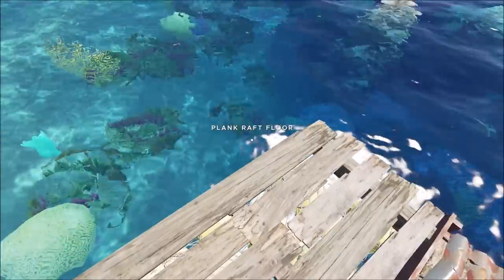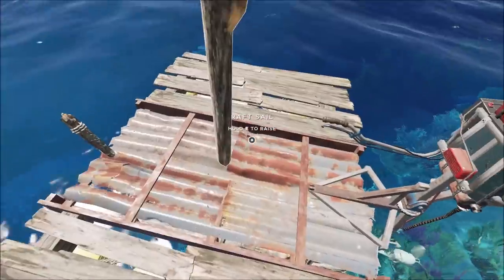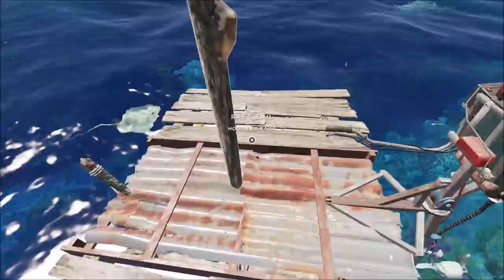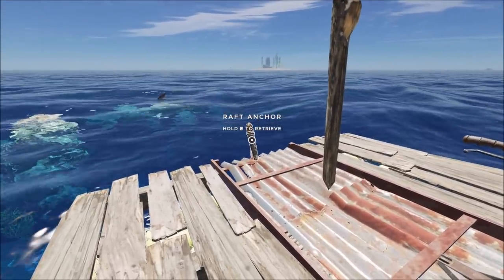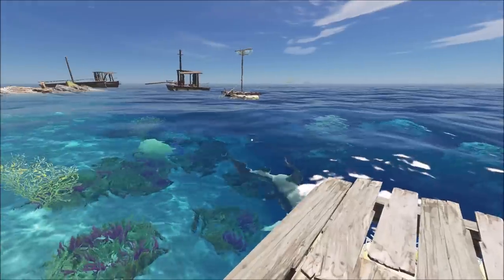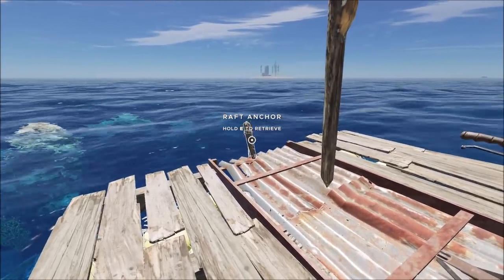Tip 7: When building your raft you will have your motor or rudder at the back. It's tempting to put the anchor at the back as well, like you would on a ship. But what I find really convenient is having the anchor at the front of your raft. That way, even while you're controlling the rudder, you can reach over and drop or lift the anchor, making stopping quick.